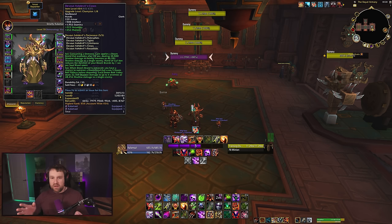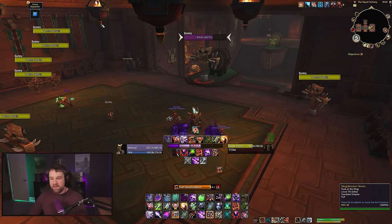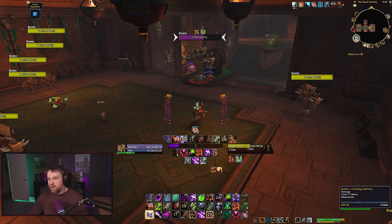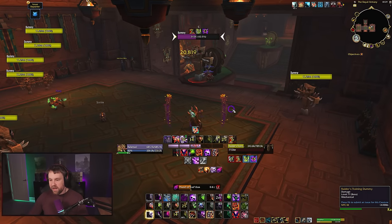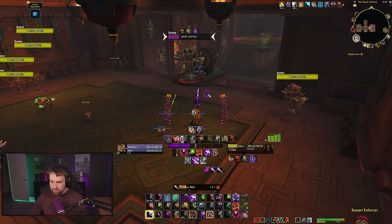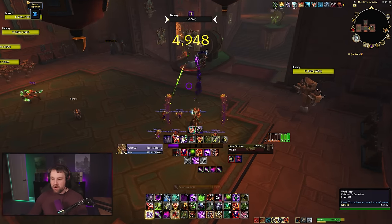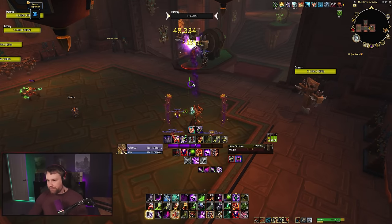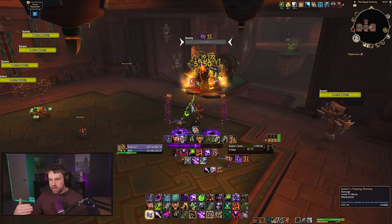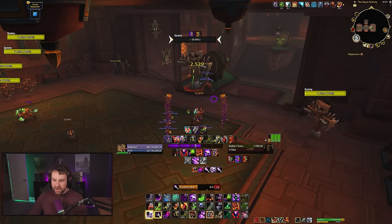The interesting thing with Demo's tier bonus is that you have to micromanage multiple Doom Brand applications at once. In single target, you cast an instant Demon Bolt via Demonic Core, applying Doom Brand, then cast Hand of Gul'dan to reduce its duration. You just keep casting normal spells while keeping an eye on your Doom Brand and not overspending Demonic Cores so you can reapply it.